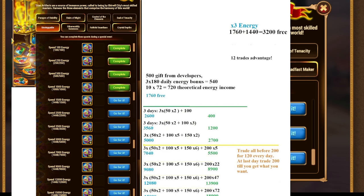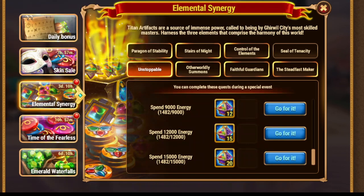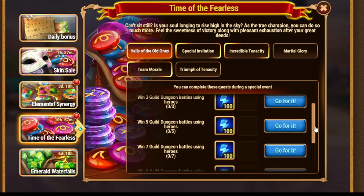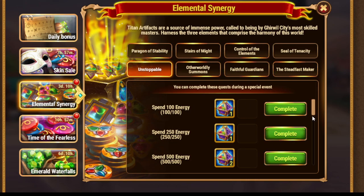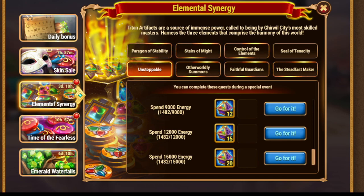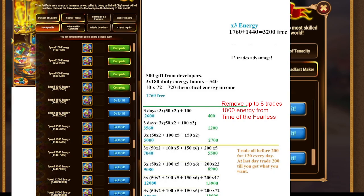Another reason: we have the Time of the Fearless event, which allows you to collect even more energy. We have 300 plus 200 plus 500 — that's 1,000 extra energy from Time of the Fearless. Which means, to complete the energy quests, you are supposed to spend much less. That's the reason why I posted here: remove up to 8 trades. In case you own extra energy, remove 12 trades. In case you collect all the bonuses from Time of the Fearless, remove 8 more trades. So you can check the plan, remove the trades, and think where you plan to spend them exactly.